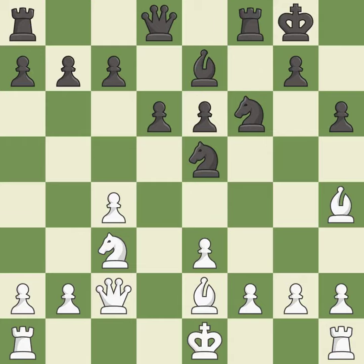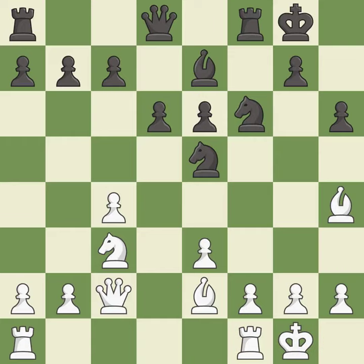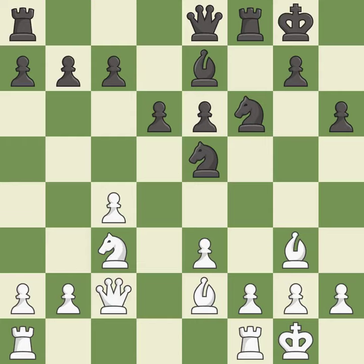Takes back. This threatens to reveal an attack on a bishop — it is best. The rooks can see each other now, allowing them to provide mutual defense — it is excellent. This overlooks an opportunity to reveal an attack on a bishop — it is an inaccuracy. That's what I would have recommended — it is best. A solid choice — it is excellent.